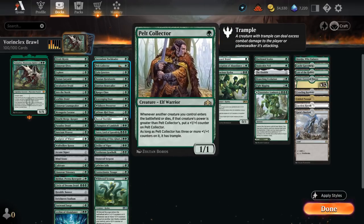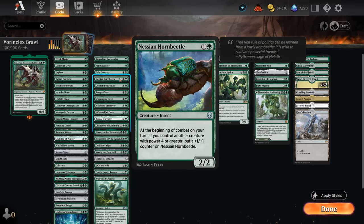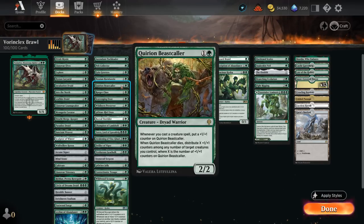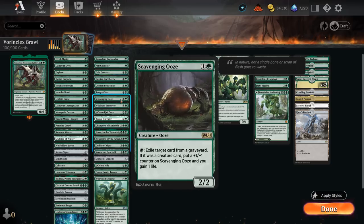Starting with Pack Leader and Pelt Collector — these can all passively pick up more counters as the game progresses. Gala Greeters gives us a few choices between a +1/+1 counter, two life, or a treasure token. We've got the Hornbeetle, Beastcaller — another nice addition from Dominaria. There's also the Ranger Class which can provide card advantage once leveled up by playing creatures off the top. There's Scavenging Ooze for a bit of graveyard hate and life gain.